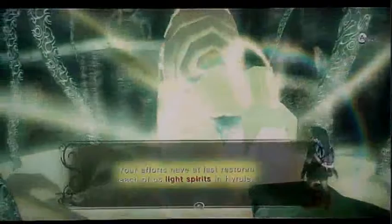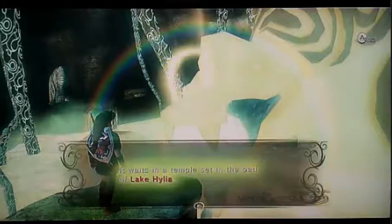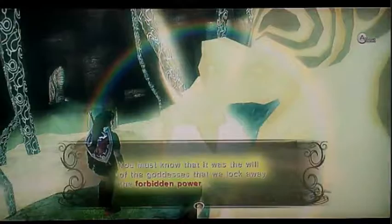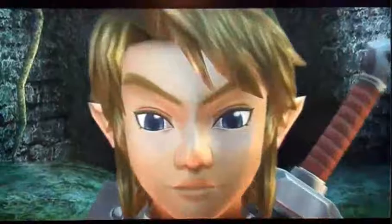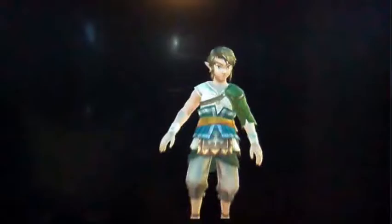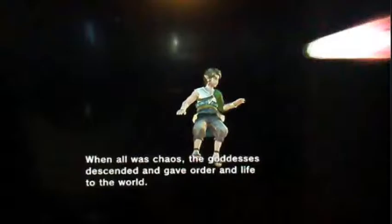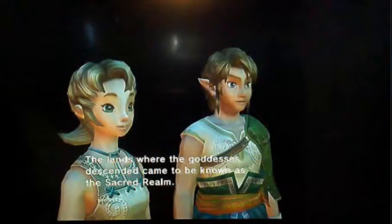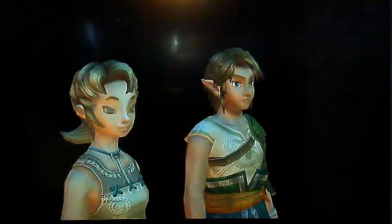My name is Lanayru. Your efforts have at last restored each of us light spirits in Hyrule. Oh hero chosen by the gods, the dark power that you seek — it waits in a temple set in the bed of Lake Hylia. But before seeking it, you must now bear witness to something and never forget it. You must know that it was the will of the goddess that we locked away the forbidden power. Here's some messed up stuff that's about to happen. When all was chaos, the goddesses descended and gave order and life to the world. They granted power equally to all who dwelt in the light and then returned to the heavens. The lands where the goddesses descended came to be known as the sacred realm. This gets really messed up.